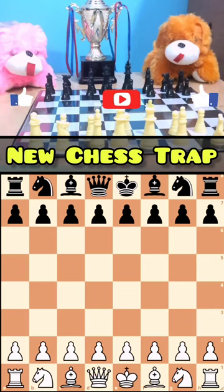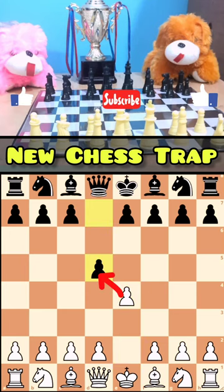Let us see a new chess trap. First you will move e4. They will play d5, the Scandinavian Defense. You take it. They will take back with the queen.